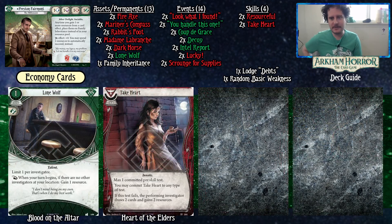Economy cards — and yes, Rabbit's Foot could also be here but I consider it more of a power card. Lone Wolf: when your turn begins, if there are no other investigators at your location, gain one resource. This works very well because Preston is a flex investigator. So now with Madame Lebranche and Lone Wolf in play that's six resources a turn, which means six activations of Fire Axe — three attacks at plus four. Take Heart: commit to any skill test; if you fail, draw two cards and gain two resources. Just some more economy to draw the cards you need, though some changes will happen once we get to upgrades.